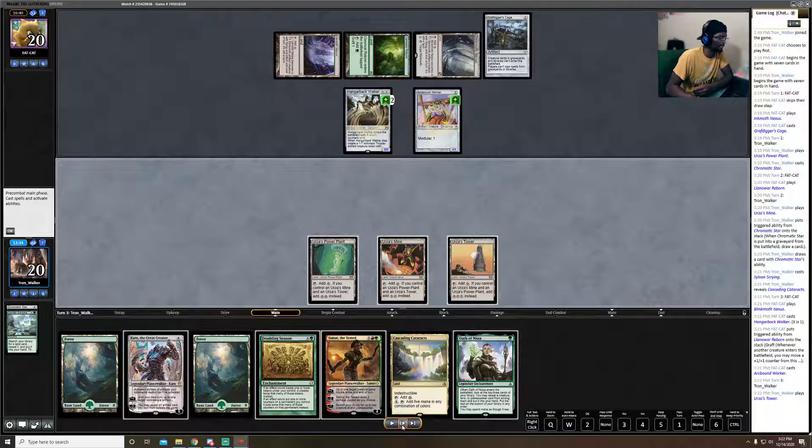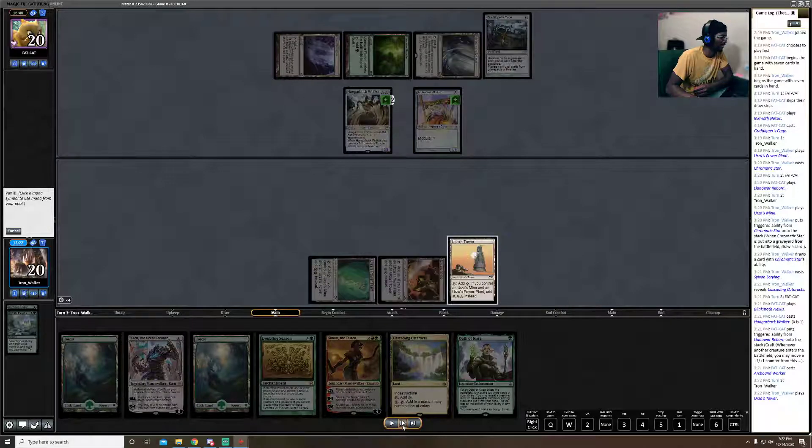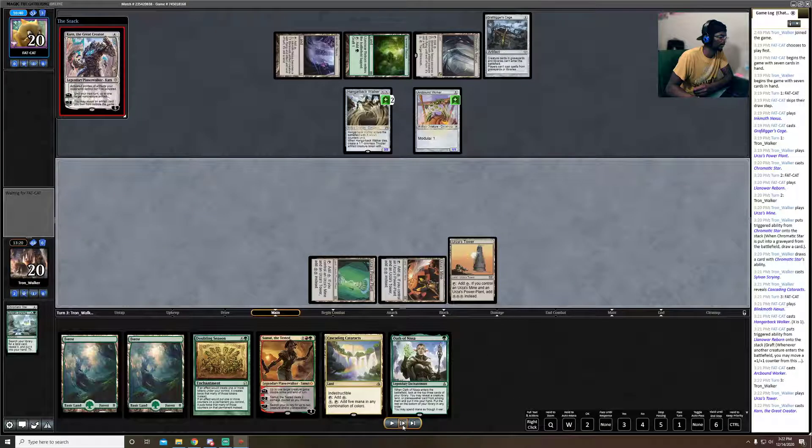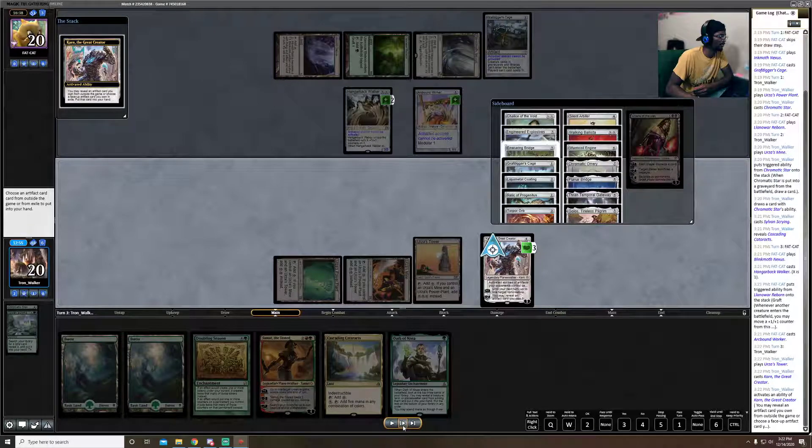On my turn I played the Tower and realized I could pay four mana to put Karn the Great Creator out. That lets me turn off his artifacts and search for something from outside the game. I was looking for Sorcery Spyglass to use against his Inkmoth Nexus so he couldn't get infect damage in, but I had sided Liliana's Veil out so Sorcery Spyglass was nowhere to be found.